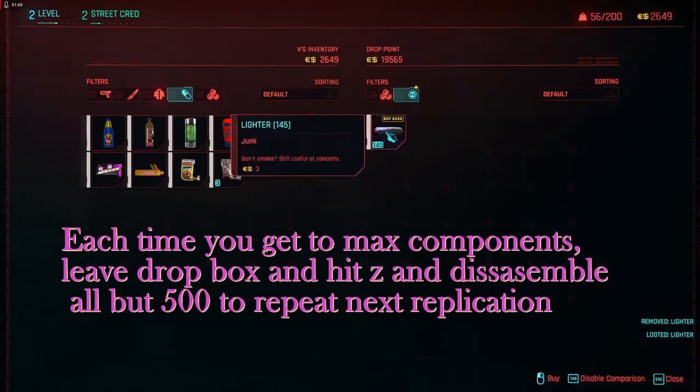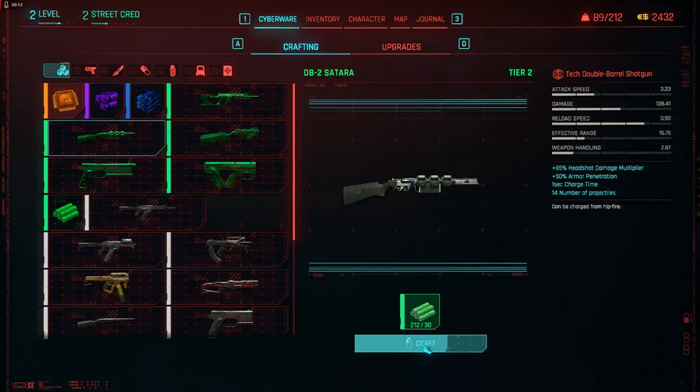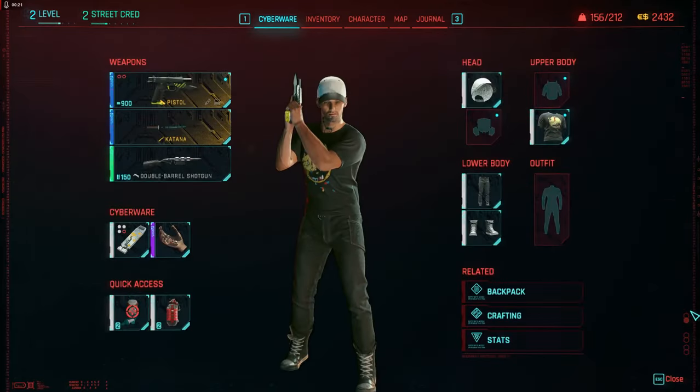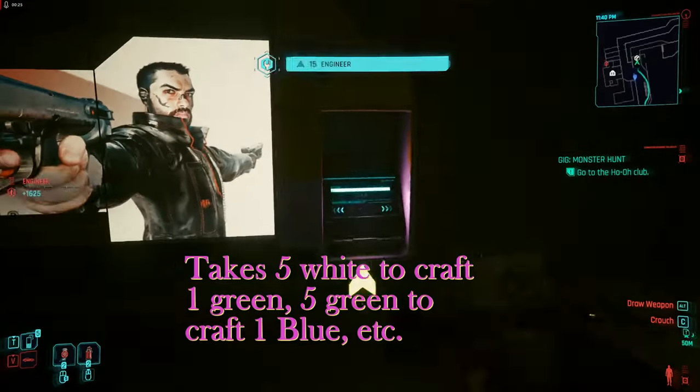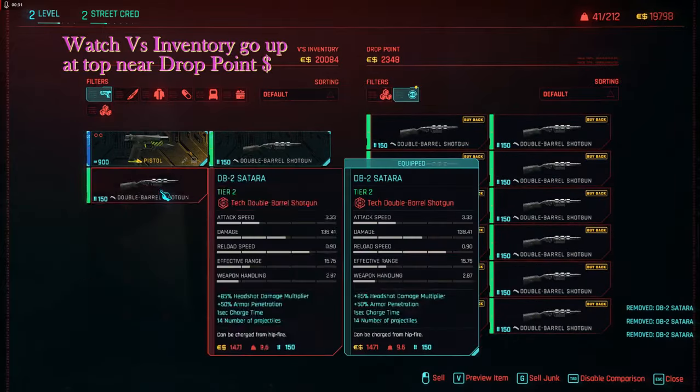If you don't have more money than the drop box has, just stop at about $2,000, disassemble them after you step away from the drop box, and start over. I disassembled all the whites and crafted green components, and with $362 I was able to craft enough sitaras to sell for almost $20,000. As you level up, the drop box will go from $20,000 to $320,000.